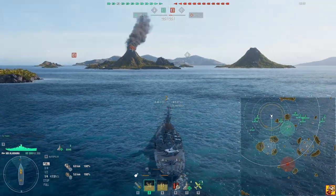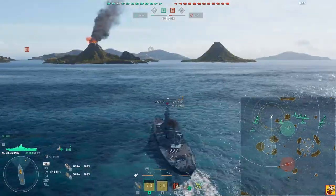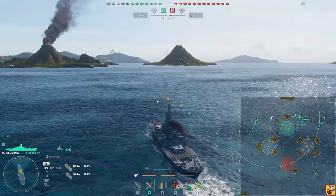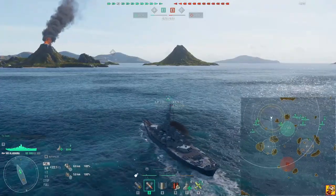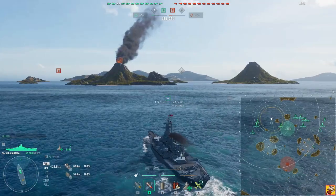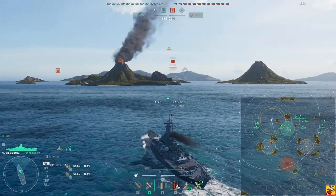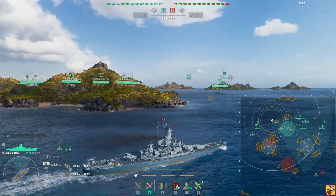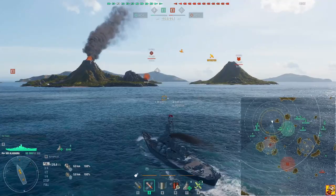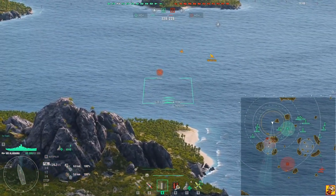This is my first game of the day this morning. We're playing the Alabama, which is already a pretty good anti-submarine ship. It has good anti-air, and if you build your commander points for anti-air, that also gives you better anti-submarine warfare mechanics. Alabama has a gimmick where it has very good torpedo protection. Since submarines only have torpedo armaments, and carriers usually use torpedo armaments too, you can build against both. Alabama's anti-submarine warfare range is 10 kilometers — nothing spectacular, but good enough to work.